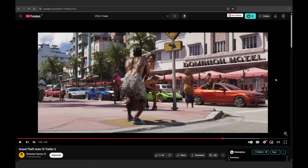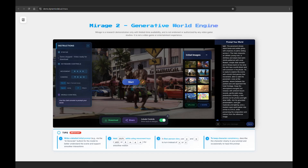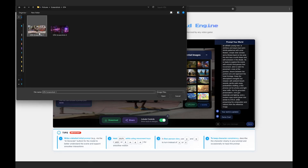Here's what I did: I went to YouTube and scrubbed through the GTA 6 trailer until a point where I could imagine a character in the middle with a bit of the landscape and some cars. You can go to Mirage, and I uploaded this screenshot — you click upload, select the screenshot, and click open.